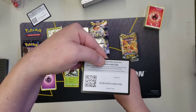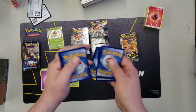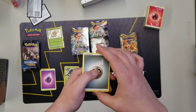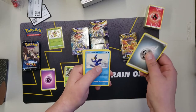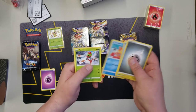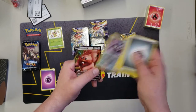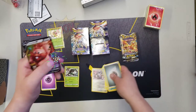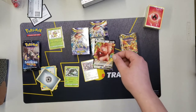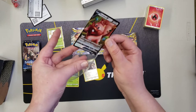There is the code card. One, two, three, four — water energy, steel energy. Cramorant, Rusted Shield, Eldegoss, Grookey, Bunnelby, Yanma, Trapinch, Sphynx, and Ingredient B. Alright — greedy, taking all the berries.